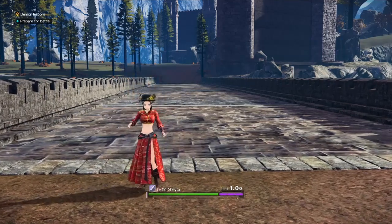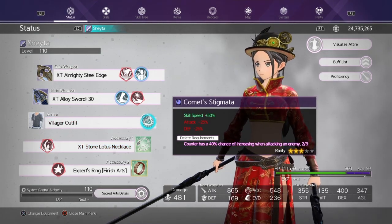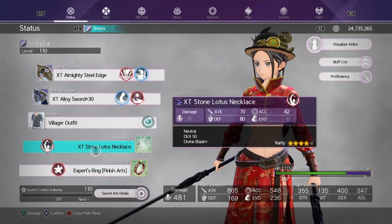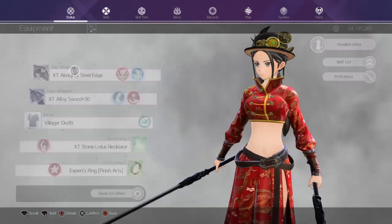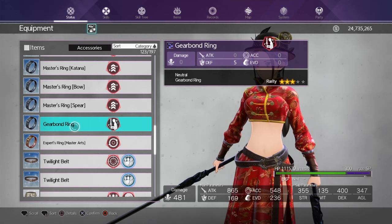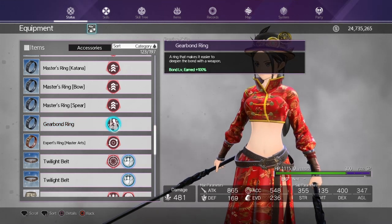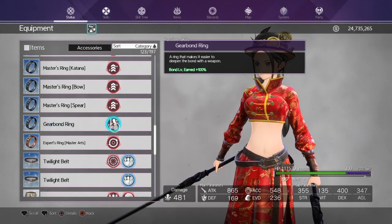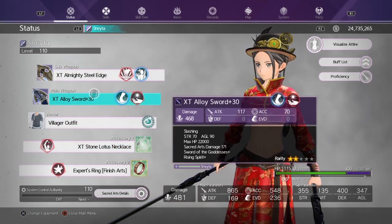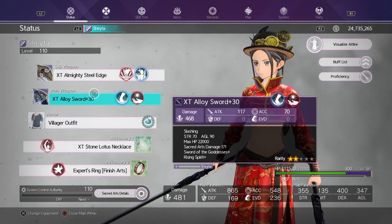For fast weapon bond, you still want the Comet Stigmata for skill speed. If you have any accessories with skill speed, throw those on too. For the ring, you want the one from Cube Volume 3 — I highly recommend trying to get it with your ticket. This ring increases how much bond you gain on a weapon. By bond, I mean the green bar below the status menu of your weapon — once you max it, it further boosts the stats on that weapon.